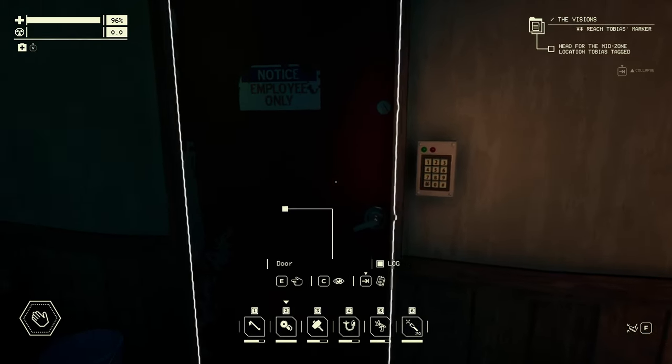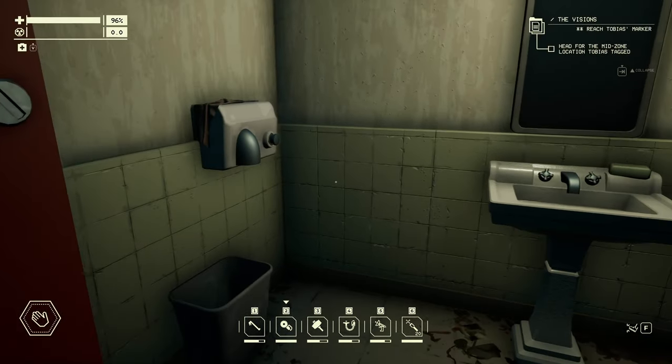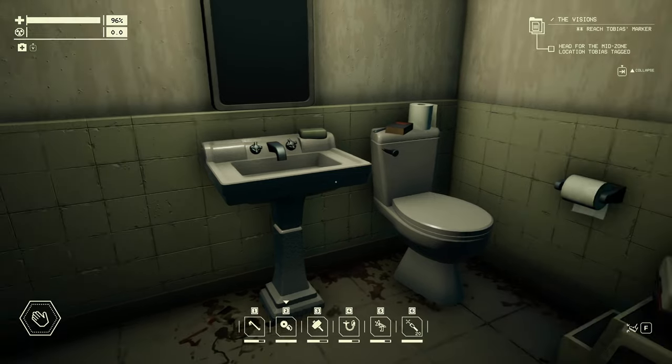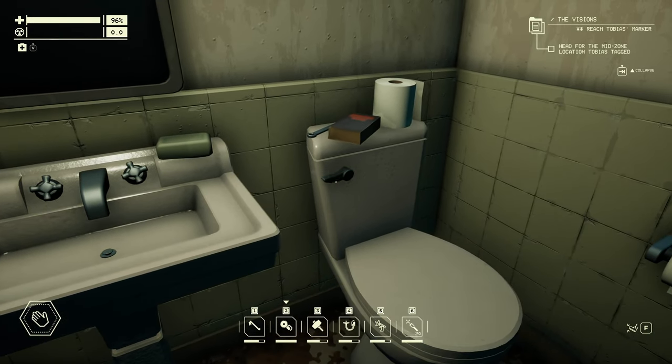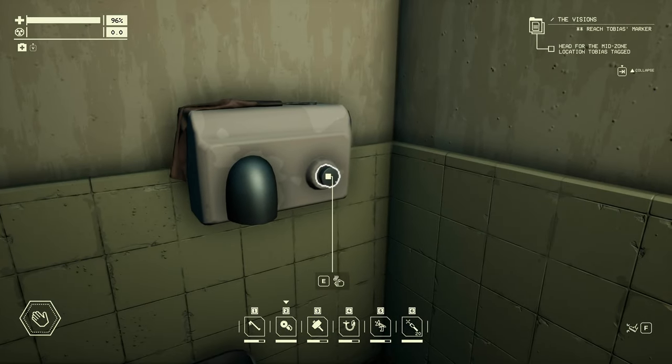When you do that, the door is going to automatically open. When you come in here, it first seems like an unsuspecting bathroom. But if you use the bathroom like you normally would by flushing the toilet, washing your hands, and drying your hands,